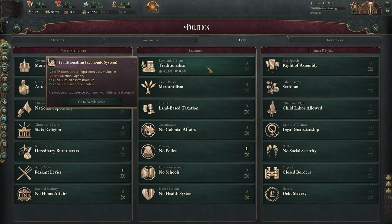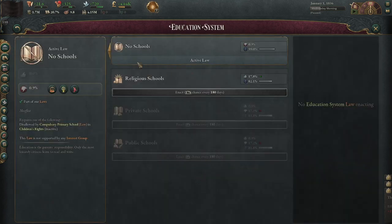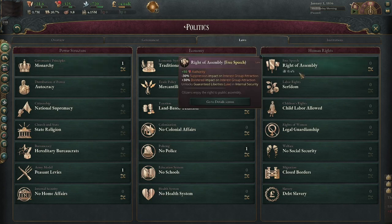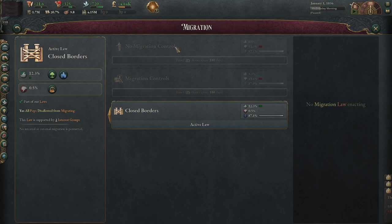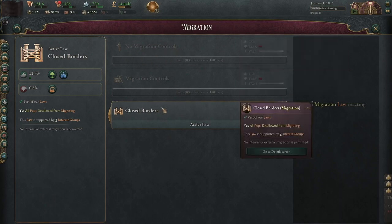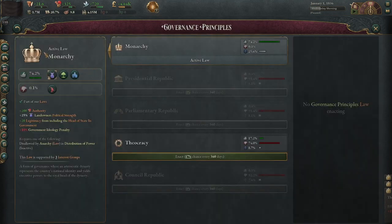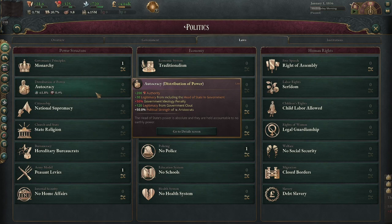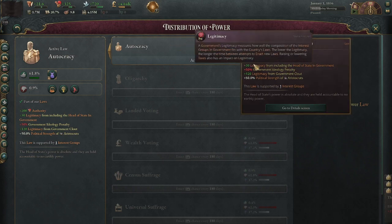We want open migration controls to access more people, though Afghanistan already has a large peasant population. I'm not going to get rid of the monarchy — you generally have to cause a civil war to do that. We might get rid of autocracy since it gives a plus 50 percent government ideology penalty, which damages legitimacy. We also want to change the citizenship laws and switch out of peasant levies. My favorite army model is professional army — it gives minus 10 morale loss.